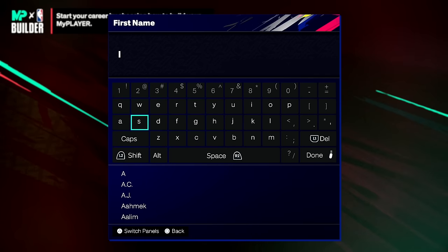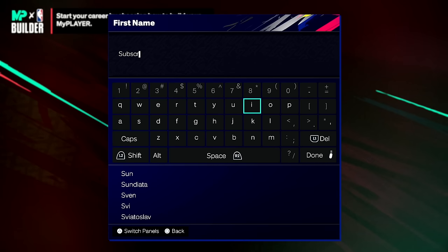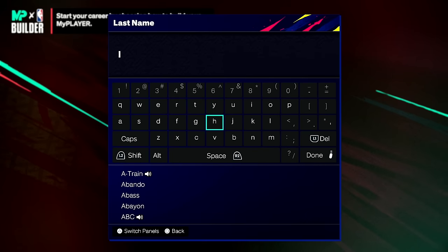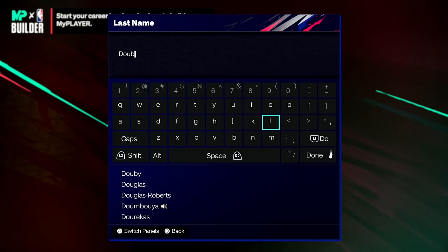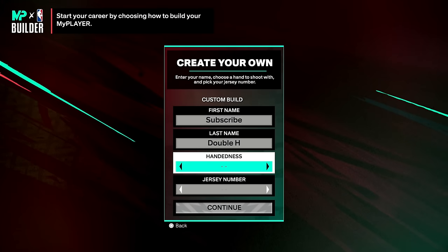Unlike in 2K24 where you're met with the custom build, NBA template, and community builds options, in 2K25 you're just met right off the rip with the create your own custom build screen. 2K has not mentioned NBA template builds at all — they weren't here at community day — so I'm assuming they're completely gone. Community builds will be back for season two, which is why you don't see that section now.